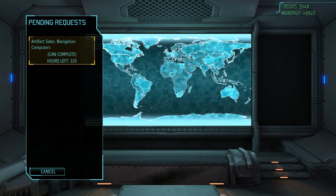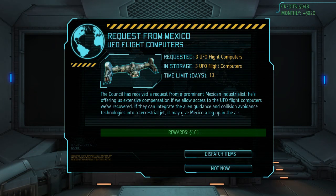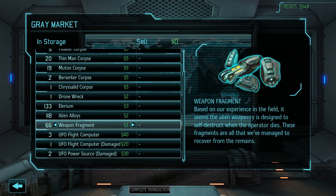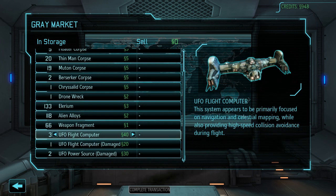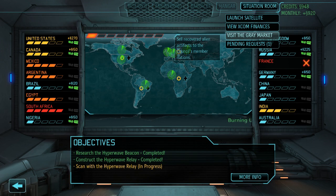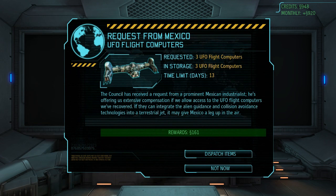Did we have a request? Can we do that? Okay, so we get 161. What happens if we just sell them instead of the grain market? 120. That's a net gain then. I don't know — we don't really gain anything in particular except money.